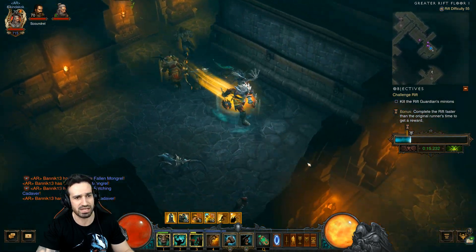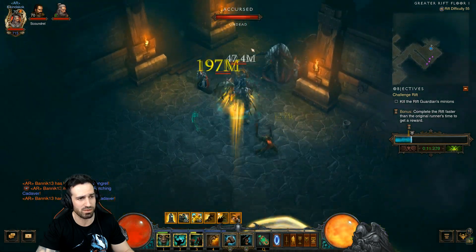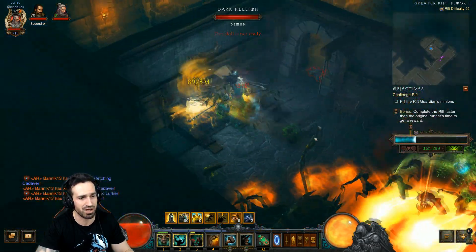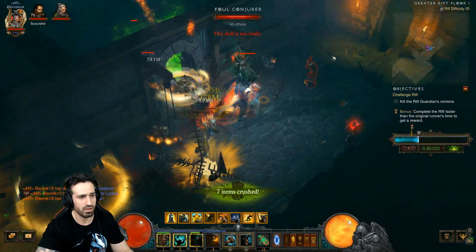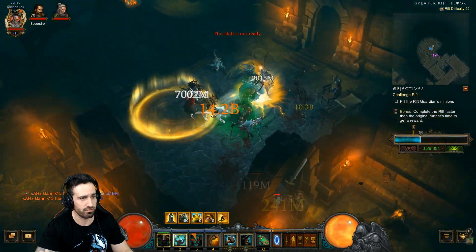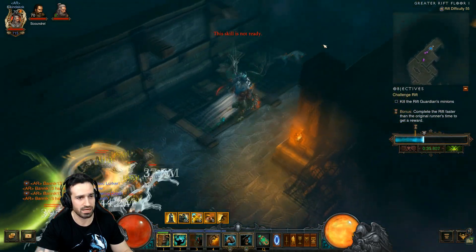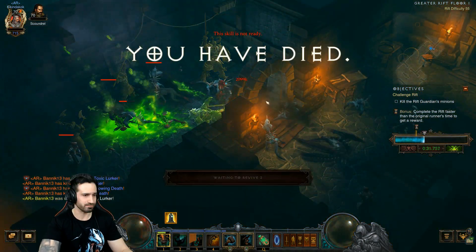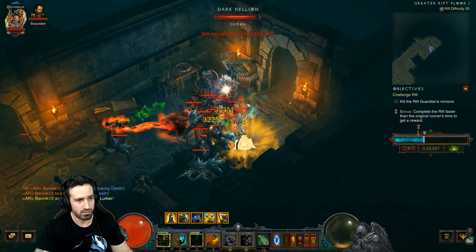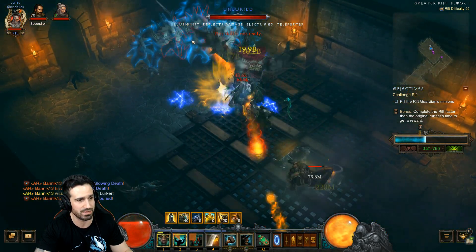This speed pylon is so good, and Hammer of the Ancients does so much damage. Make sure you're pretty much always throwing out Hammer of the Ancients - with melee enemies coming toward you, they won't get close enough because you'll be hammering them and they die quickly. Make sure you pick up the progress orb. When you come across elites, really make sure Ignore Pain is up because they can one-shot you - that's the big issue with this challenge rift. But we're also one-shotting things, so it doesn't take long to smash through them.